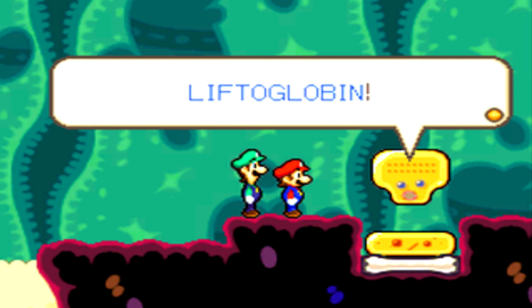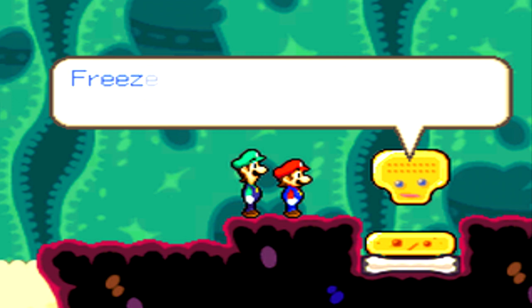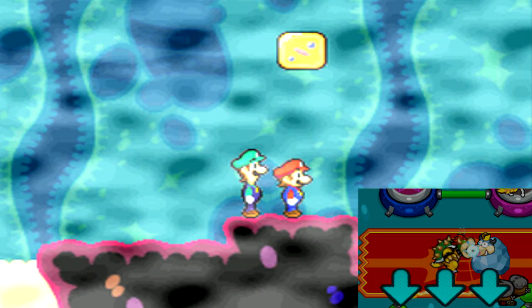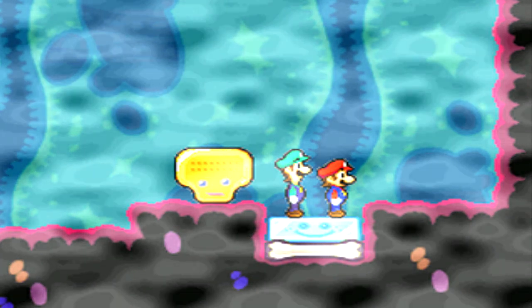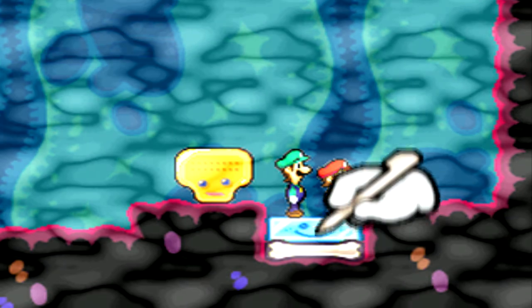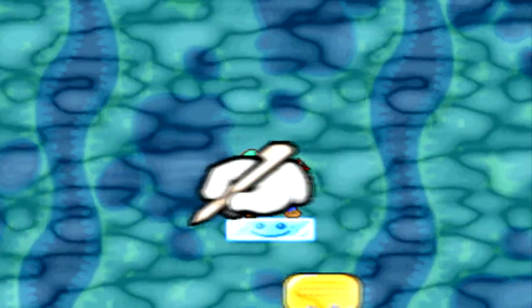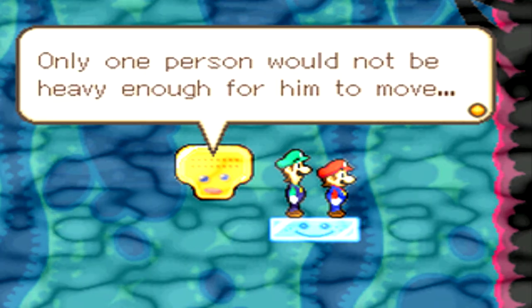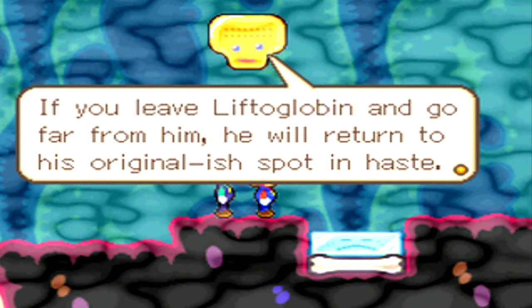Now we're introduced to a new mechanic — this is called liftoglobin. The way liftoglobin works: freeze the very air and climb upon it. So we gotta freeze this again using Bowser and then ride on it. You use the bottom screen to move the globin around in eight different directions. You have to have both bros on the liftoglobin in order for it to move.